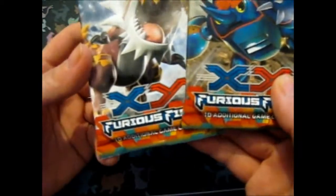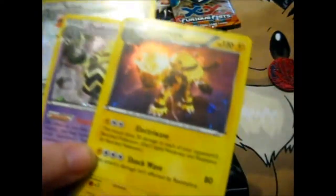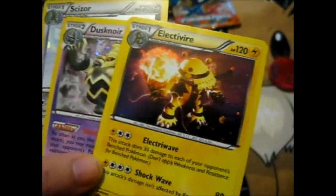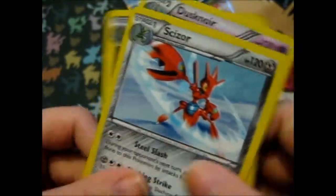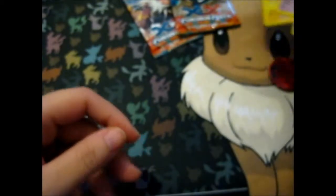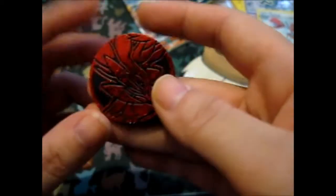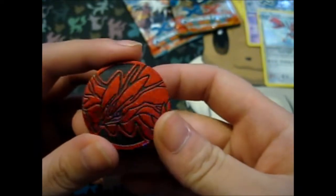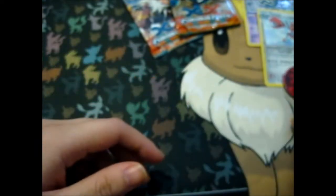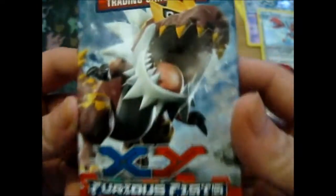As you can see we've got two Furious Fists packs. Here we have Electivire, Dusknoir, and Scizor. Back down there and obviously the shiny sparkly coin. So let's get on with this old school stuff!